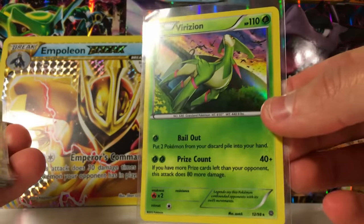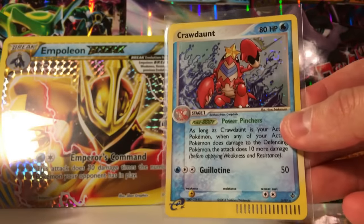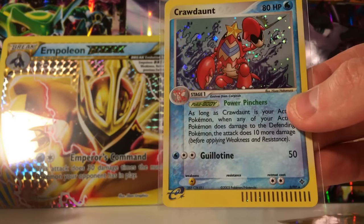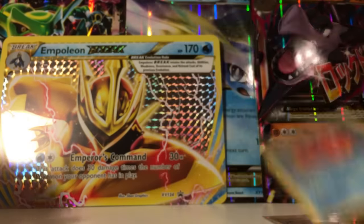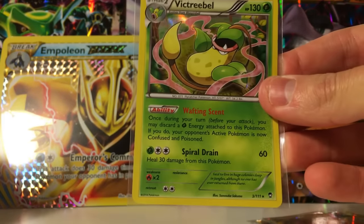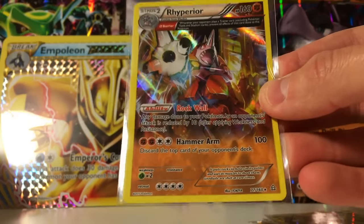The first one is a Verizon — not the cell phone service. The next one is a Crawdunt, and this is a much older card than a lot of the ones I'll be showing you. Then we got an Octillery — I like the colors and artwork on this one. A Victory Bell, and I really like the colors on this one. Got an Ancient Origins Rampardos, which is a really cool looking card, especially the full art aspect of it.